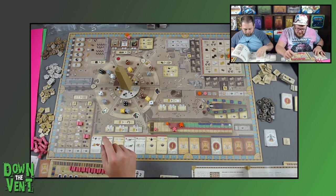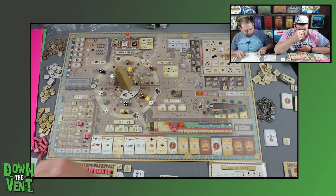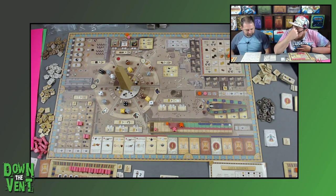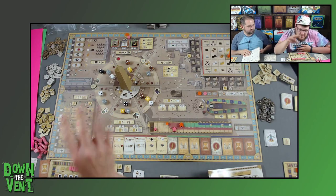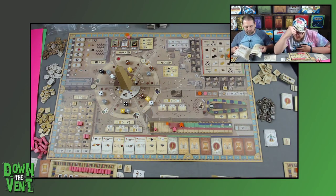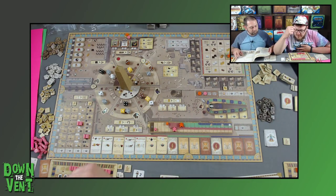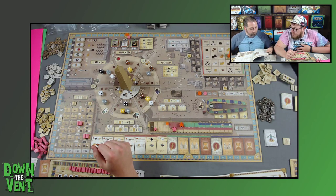When does the obelisk rotate again? When we each have two dice, it rotates. Then when we each have four dice it triggers the mat phase. Two rounds equals one rotation, two rotations equals a mat, two mats equals a scoring, two scorings equals a game. So we'll rotate again soon.